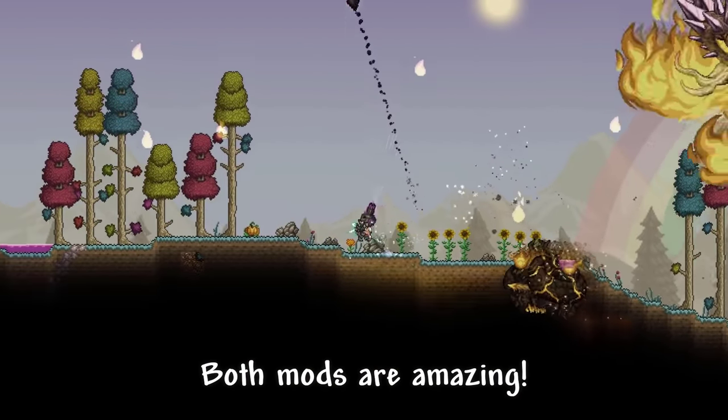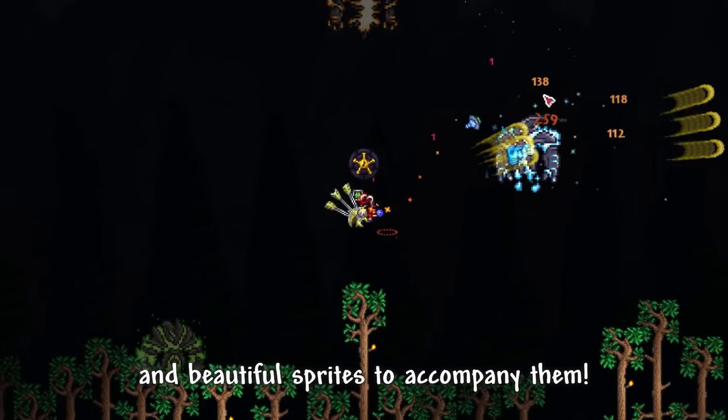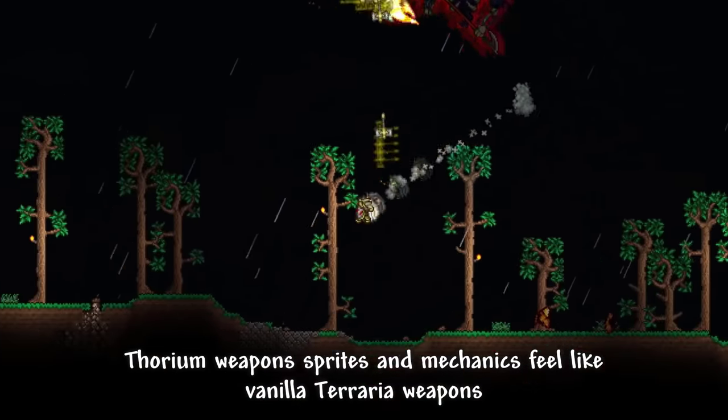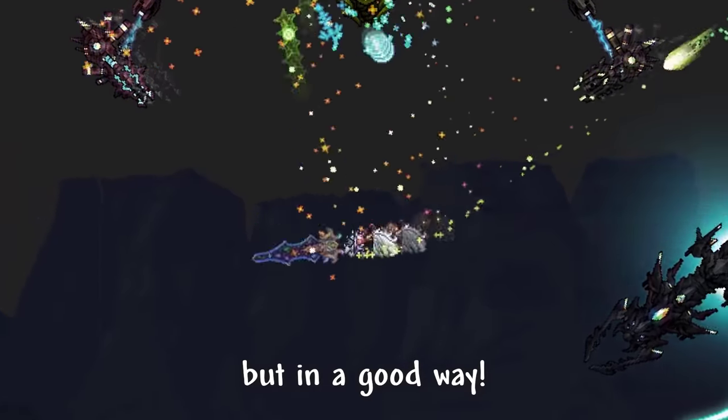For the weapons part, both mods are amazing. They add unique weapons with creative mechanics and beautiful sprites to accompany them. Thorium weapon sprites and mechanics feel like vanilla Terraria weapons, meanwhile Calamity feels like weapons from another game — but in a good way.